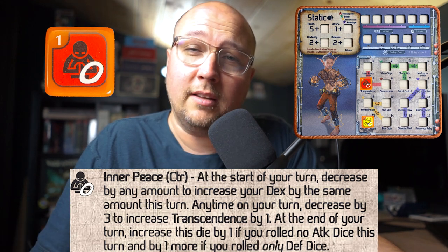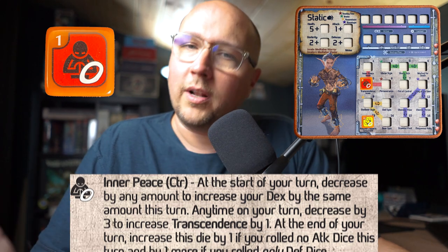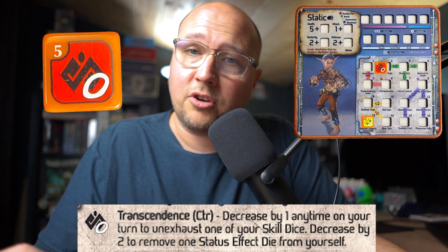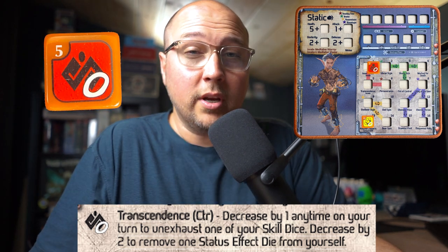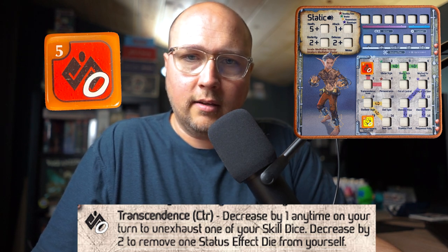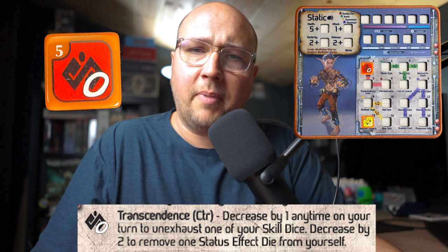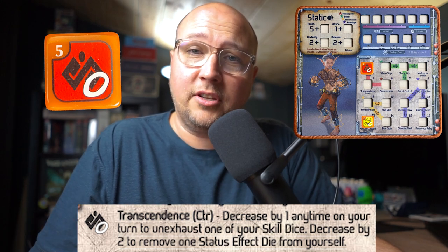Another component of Inner Peace is you can decrease it by three to increase Transcendence by one. Transcendence is another skill die that starts on your mat at zero. This die can come in absolutely clutch — you can decrease it by one at any time to unexhaust any skill die. How many times have you been in the throes of battle and just needed that one die sitting next to you?